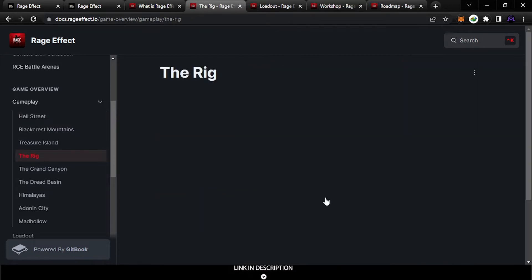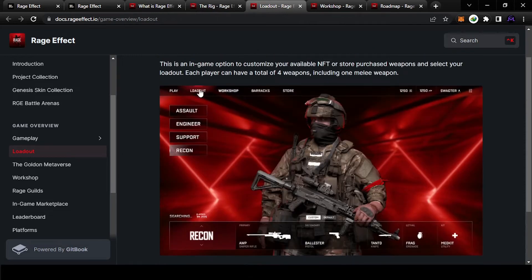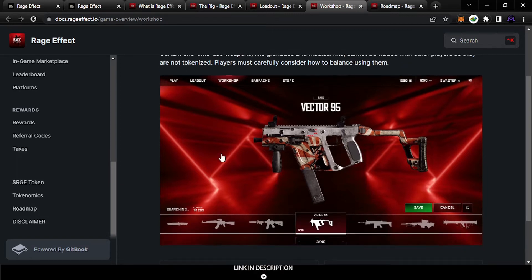Let's also look at this mode — the rig. As you can see, there are different maps in the game. Let's see the loadout — it has assault, engineer, and all the different types of army classes. These are also the weapons and the customization of weapons in the workshop.